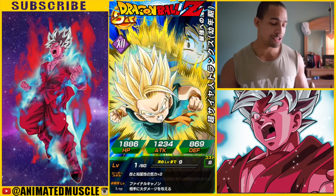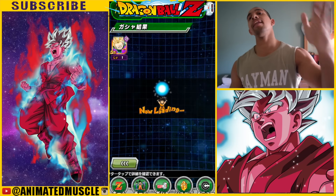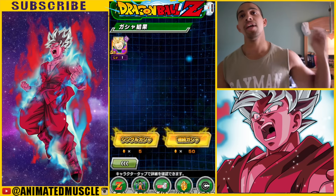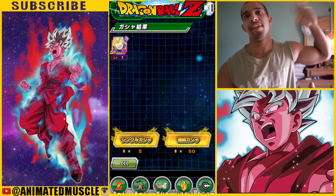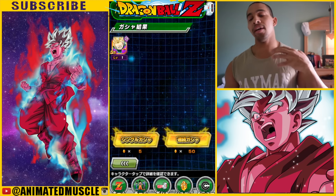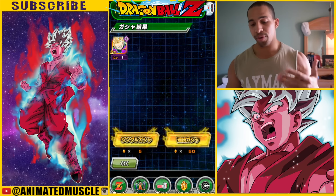So Super Saiyan Blue Kaioken is now awakened. If you want to see the gameplay to beat his event and get the medals, click the annotation in the corner right next to my head — check it out, it's the boss fight. It's a pretty easy boss, especially if you have a tech team.